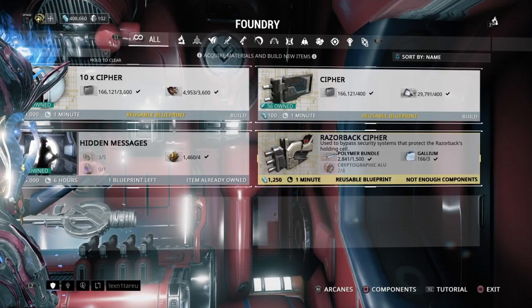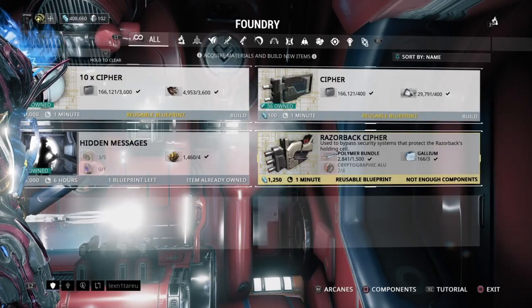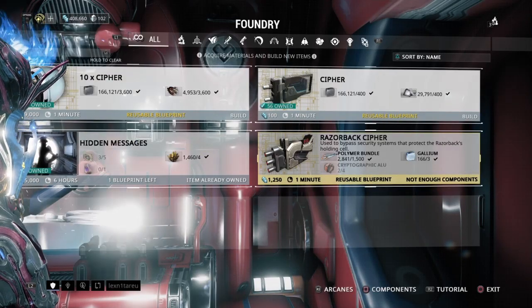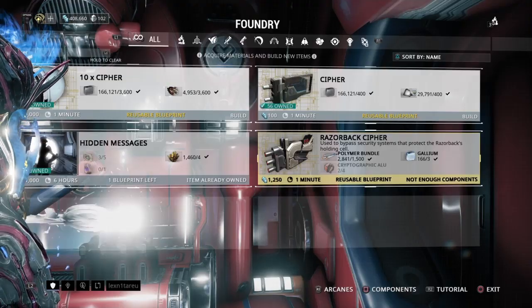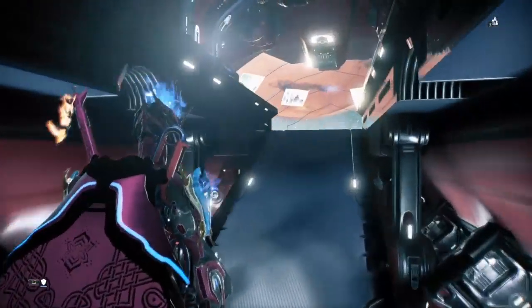Now you're all probably wondering — what is it? Cryptographic ALU — what the fuck is that? Where do I get it? That actually came in with a previous update. I don't remember which exact update, but it's actually pretty recent.